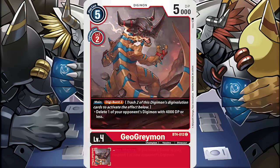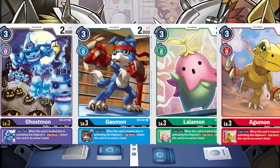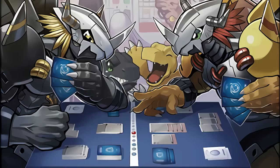Every color had access to it in its introductory set, including cards with generic support effects to facilitate the mechanic. While every color had base access to it, it seems this was mainly a keyword meant for green, as it had the most cards with Digi Burst printed on it in this set, as well as tamers, option cards, and more Digimon than the other colors to increase consistency. This new mechanic introduced the promise of higher ceiling — stronger effects balanced by an additional cost unique to the Digimon CCG.